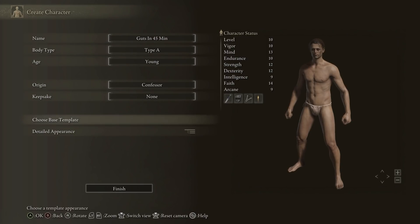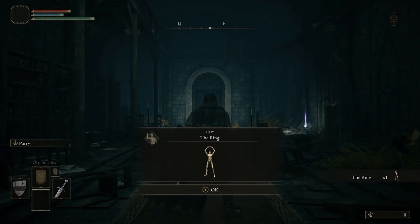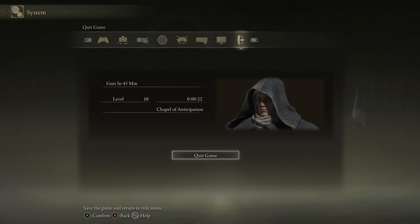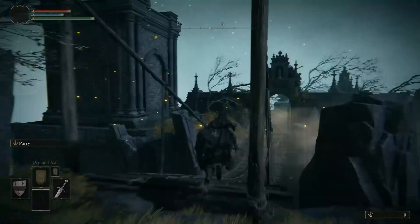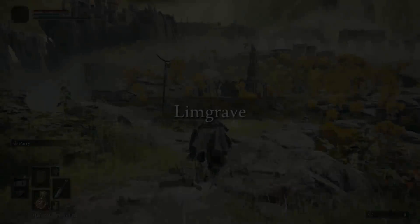To get going, you're going to want to pick the Confessor starting class and grab the golden seed. From there, run up to the first boss and die.